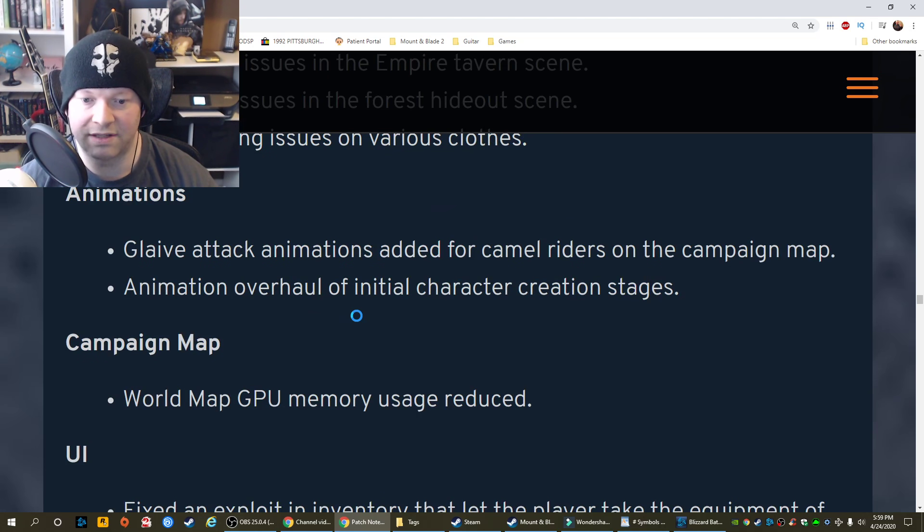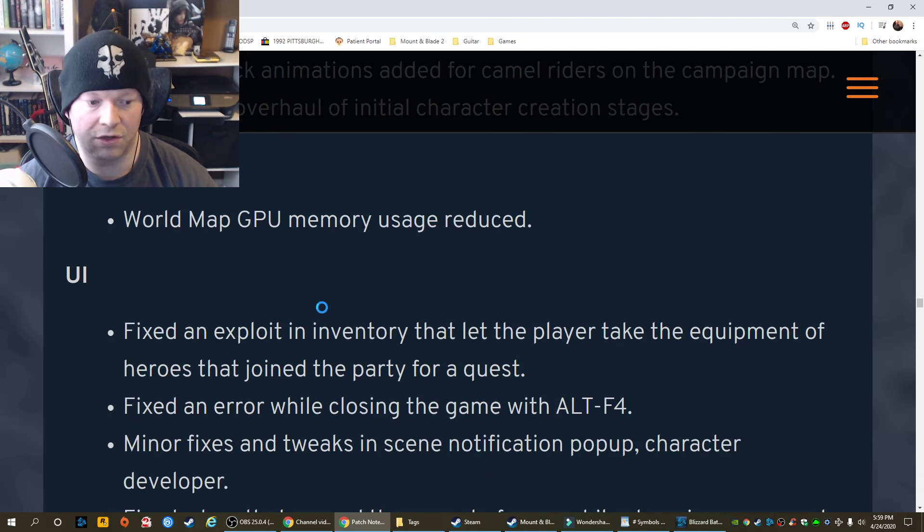Animation: Glaive attack animations added for camel riders. On the campaign map: Animation overhaul of initial character creation stages. Campaign map: World map GPU memory usage reduced.